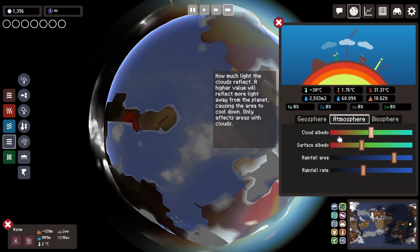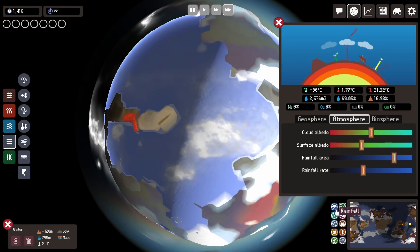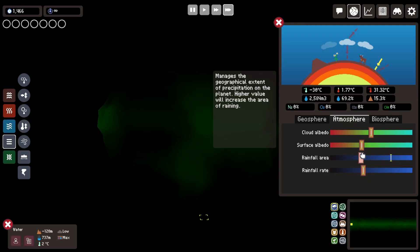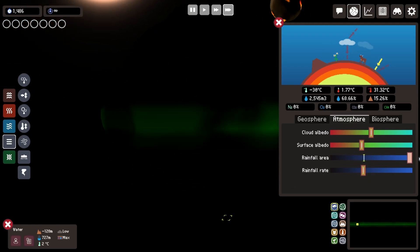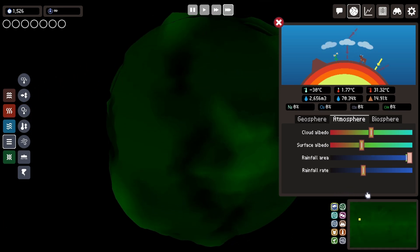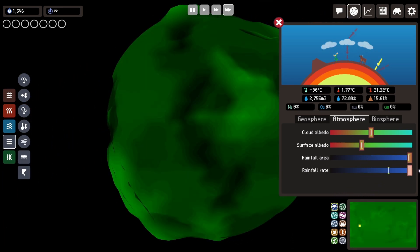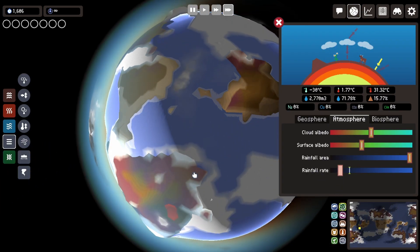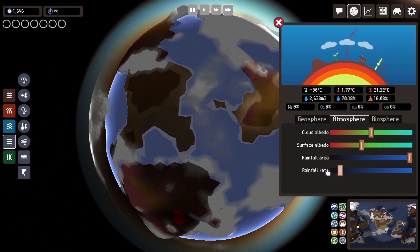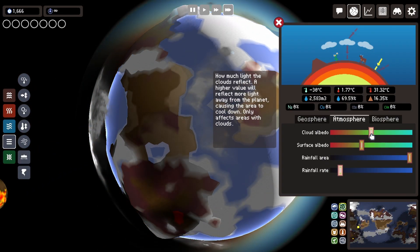When it comes to atmospheric options, we're gonna start with the rainfall. If you decrease the rainfall area, you will see rain just at the equator, or you can increase it to be raining at the whole map. You can also change the rainfall rate, which has two impacts. First, if you have less rainfall, the clouds will stay longer. On a second note, a higher rainfall rate makes sure that there is a higher water proportion on land compared to the air.